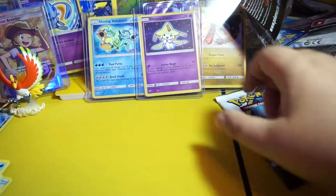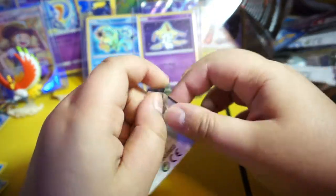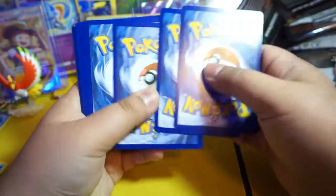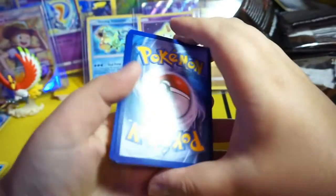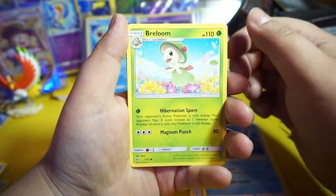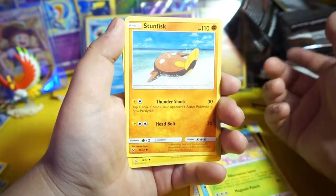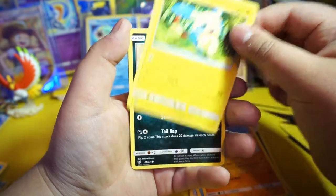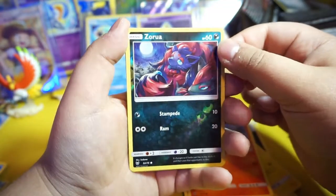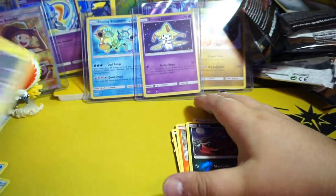Last pack is Mew! Let's do some last pack magic. One two and three, energy. Energy Retrieval, Warp Energy, Foongus, Wobbuffet, Stunfish, pancake fish, Minun, Wobbuffet, Larvesta, reverse Zorua, and our rare is — Zekrom — holographic. So no last pack magic, but we had a great box overall.